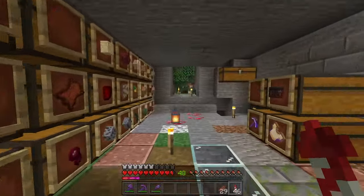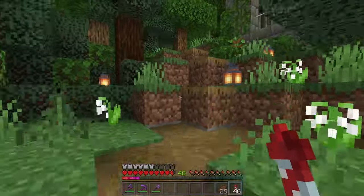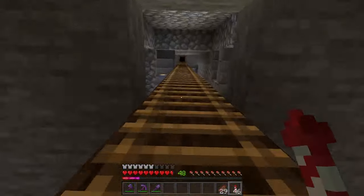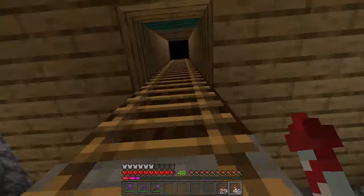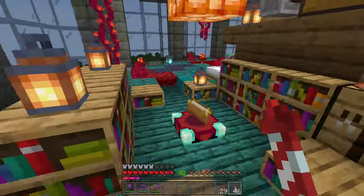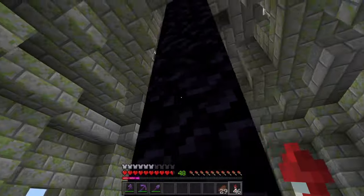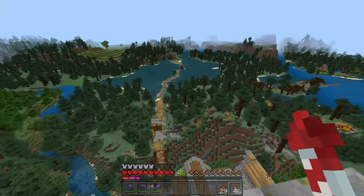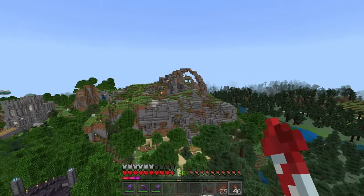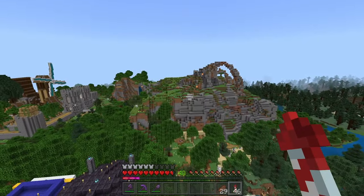Outside of here we have this tower thing — I honestly cannot remember what it was used for. Let's go take a look. Oh, is this our portal room? No — enchanting setup. And a broken portal, broke that for some reason. This is where our portal was. That's cool. So we can take a look out — that's where we started, down there. There's our house. This mountain is crazy — I built that mountain. This was kind of flat terrain and I put a mountain there.